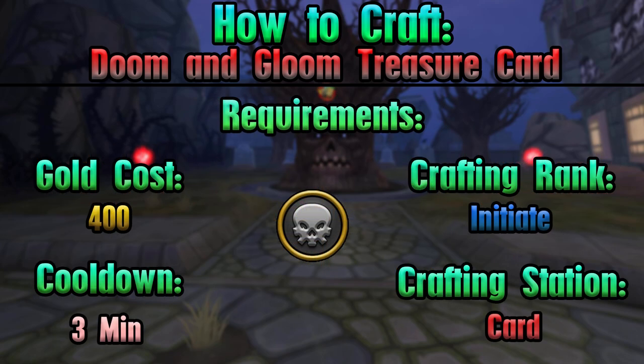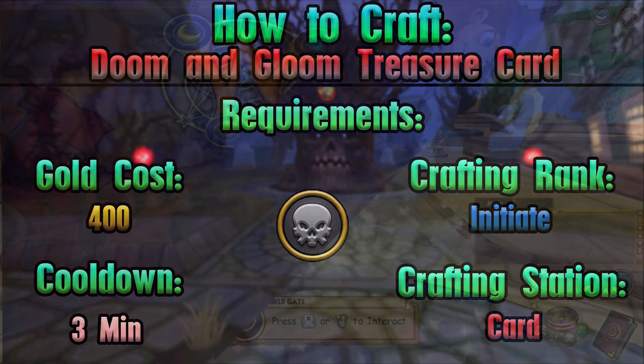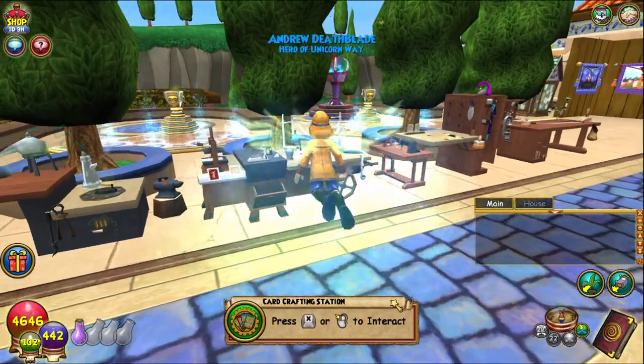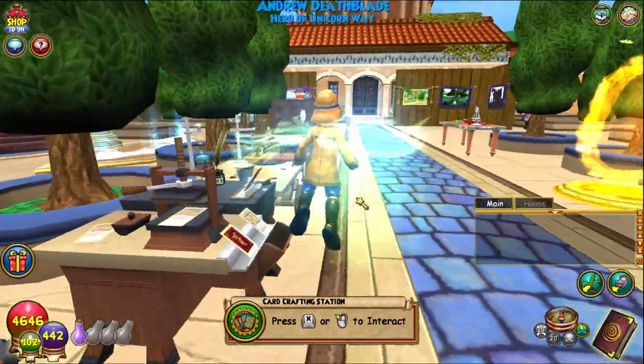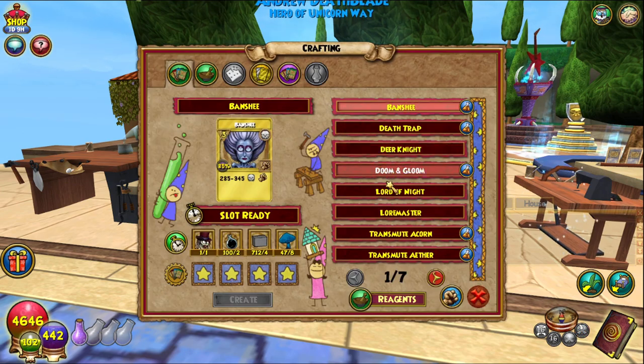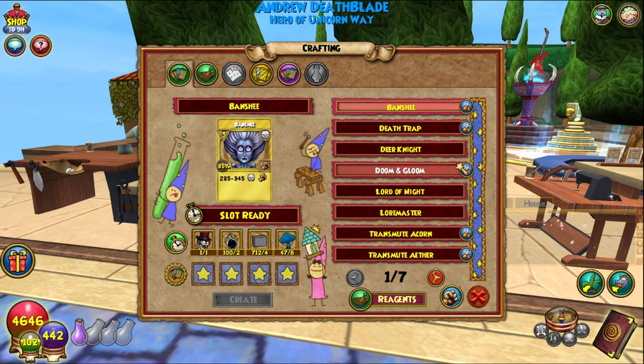Everything you will need is on screen. Do note that this is only available to craft for the death school. If you want this, you can always head to the bazaar or other treasure card vendors, but you can only craft it if you're a death wizard — it's a flawless system, I swear.